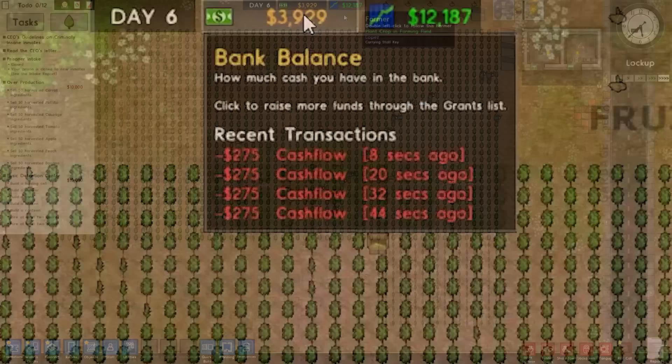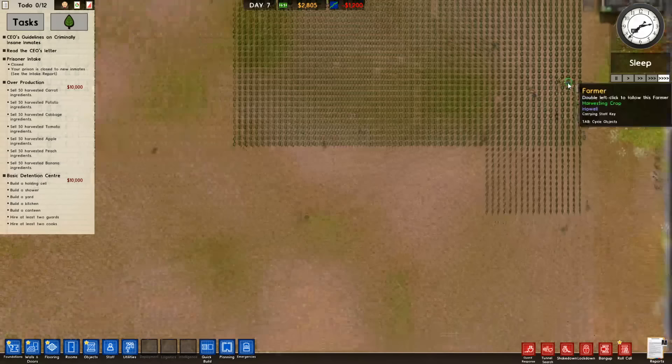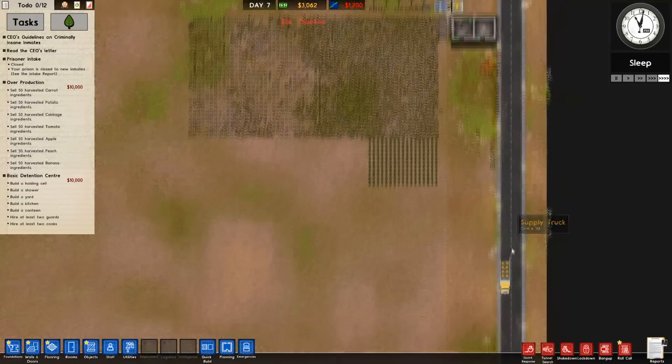Whilst it says our daily cash flow is $12,000, it's not — we're losing around $275 each hour due to the massive quantity of staff wages. However, the staff do pay for themselves when it comes to actually harvesting all of this corn, so we're not going to actually ever lose any money. Here comes our first few harvests — the great money-making now begins. The chaos! 30 farmers all harvesting and packing corn into these lovely boxes — here comes the money. The great corn boxing is really beginning now as we load up all of the corn onto supply trucks and send it off the map.